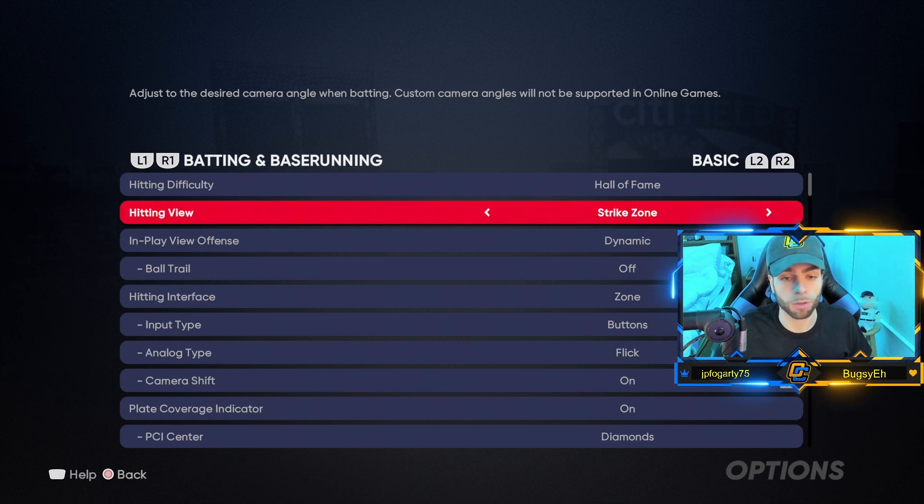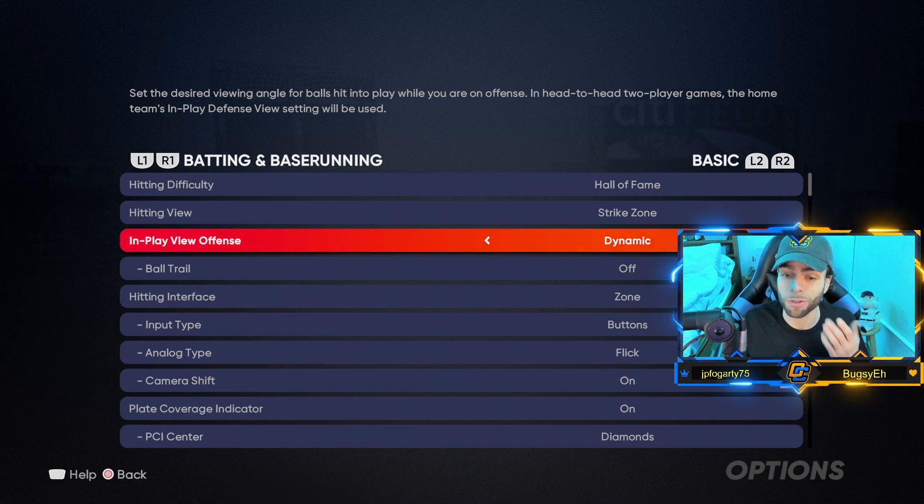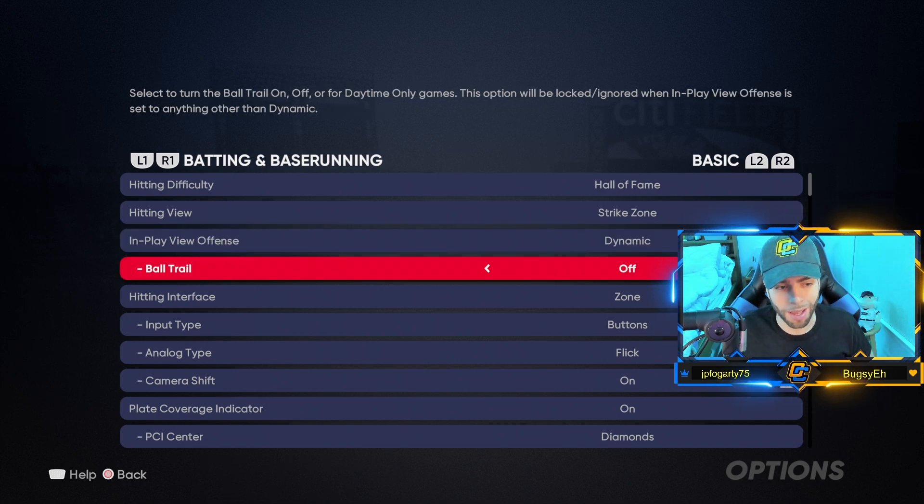A new player told me it looked really close and crazy zoomed in — trust me, try it out, you'll see why. In play view offense I have Dynamic. I have it on Dynamic because I like to watch the guys hit pimp jobs at the plate. In online modes you only get to see the pimp job if you're on Dynamic — that's what I like. You don't get to see the ball trail from a high perspective, but I like Dynamic. Ball trail I have turned off — once again, preference, whatever you guys want.